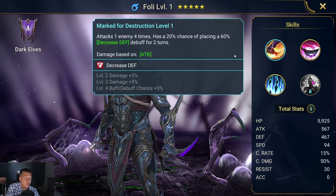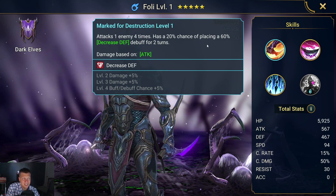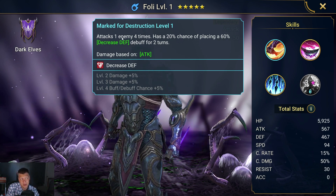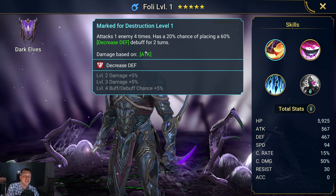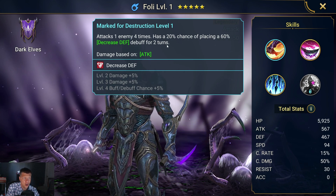His A1 attacks one enemy four times with a 20% chance of placing a 60% Decrease Defense debuff for two turns. That's an awesome A1. We can get this to 25% and we attack four times, so we're going to get extremely consistent value out of his A1. And it's a four-hitter, which is awesome.